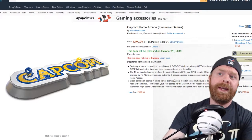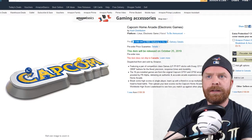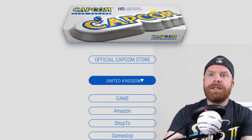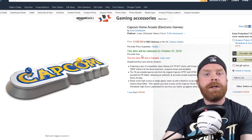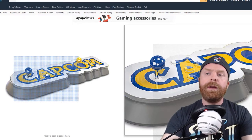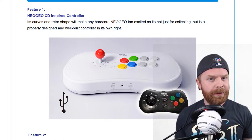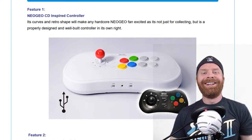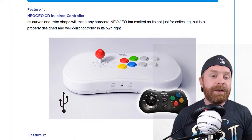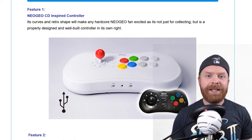For comparison, the Capcom Home Arcade system is up for pre-order at £199.99, which converts to about $250 USD. That system is two-player and uses Sanwa parts. We'll see in a few days how close I was — I'm going to guess somewhere between $200 and $250, final offer. Hopefully they are using Sanwa or Semitsu parts, but we'll find out. If you like this video leave a like, hit that subscribe button, and let me know what you think about the games list in the comments below. Thank you everyone, take care.